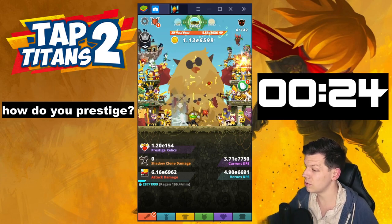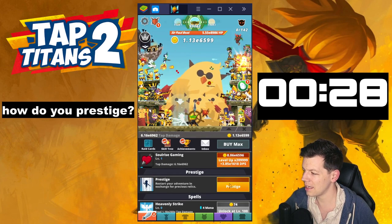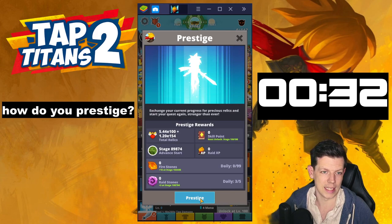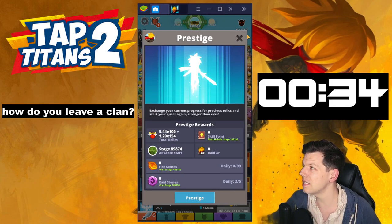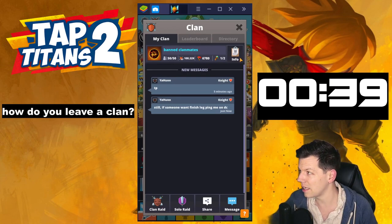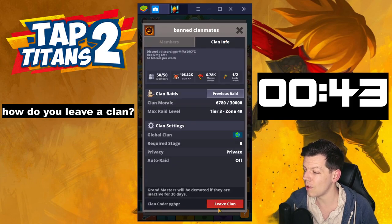How do you prestige? So you prestige by going to your first tab, clicking on the big prestige button, and then you press the bottom button there — prestige. How do you leave a clan? So you click on your clan icon. You've got to be in the clan first. Go to info, then you go to clan info, and it's at the bottom right — leave clan.